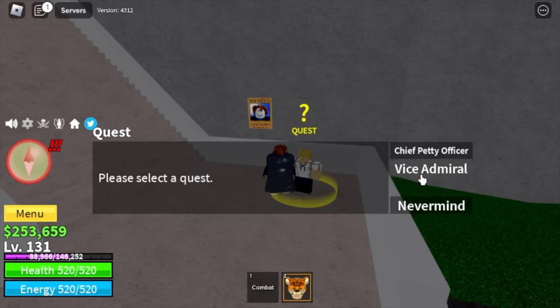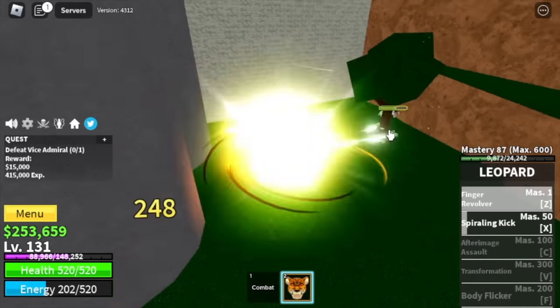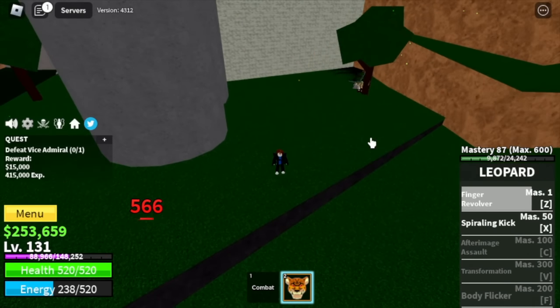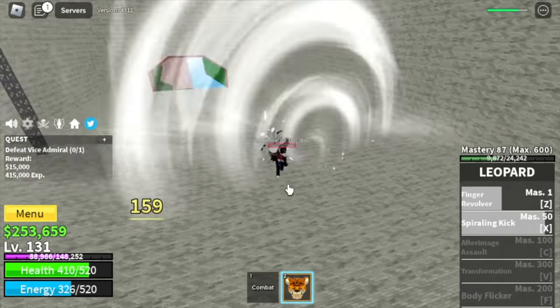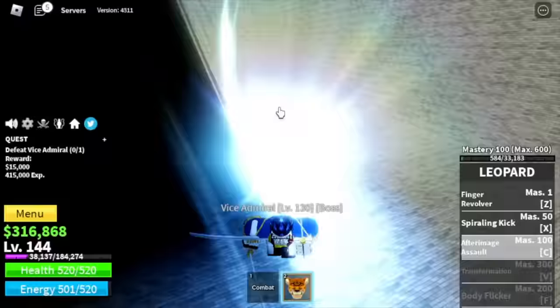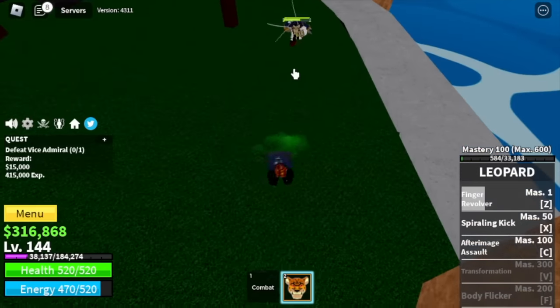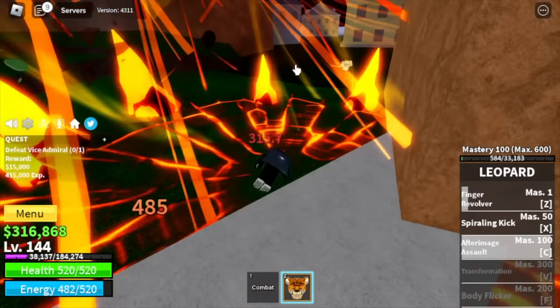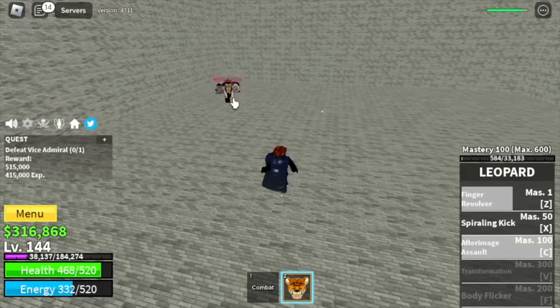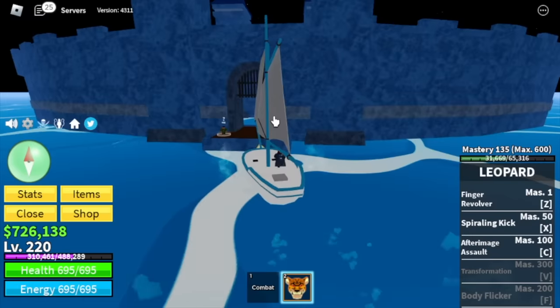At level 131, you can now move on to the next target, the vice admiral. The technique here: use your Z skill, X skill, dodge Z skills, wait for your skills to cool down, and that's it. Going to unlock your third skill here, the After-Image Assault. The graphics are really good — shout out to the developers again. Target level here: 220.